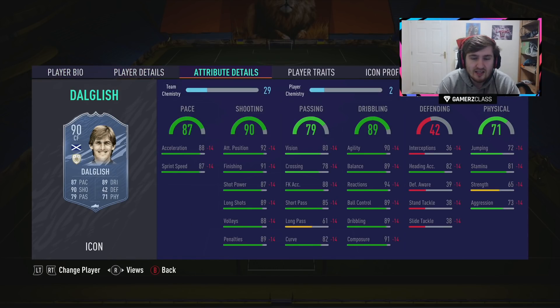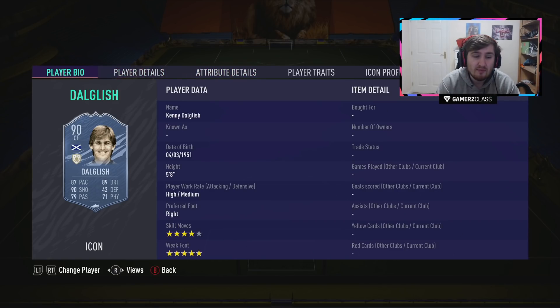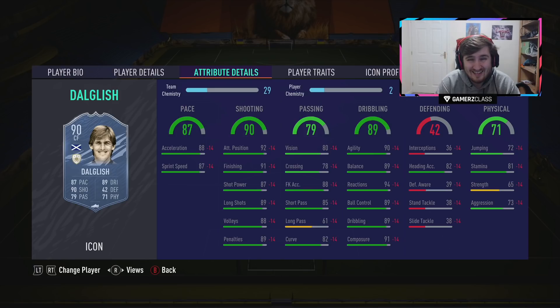Now to the better value ones. This mid Donglitch is not as good on paper stats-wise as Butrigueno — he's not a mile off the prime version — but he has four star skills and is like 400k cheaper. So for me, this Donglitch is pretty good value. I wish he had the finesse shot trait, but he's a very good card on FIFA and suits the game. That five star weak foot is always going to be really nice.